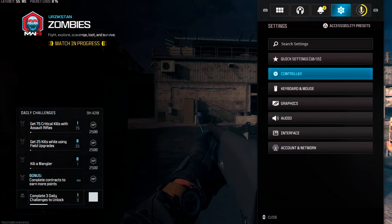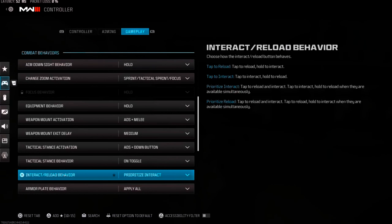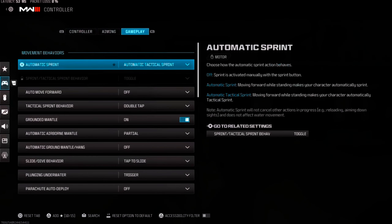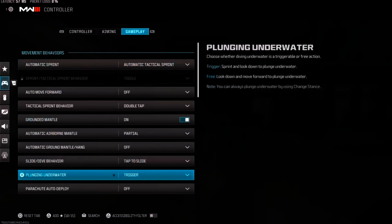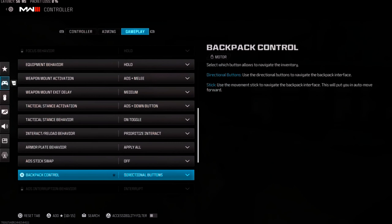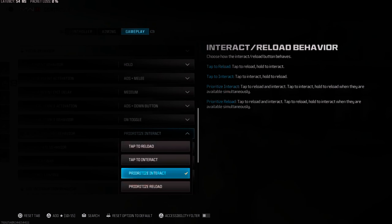Tab over to Settings, go to Controller, and on top we're going to be under Controller. Press R1 until we get to Gameplay, then scroll down until we get to the prioritize interactions setting.